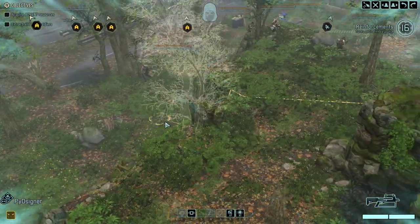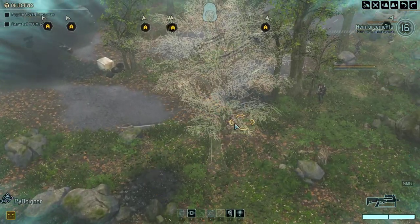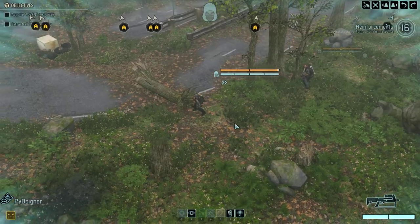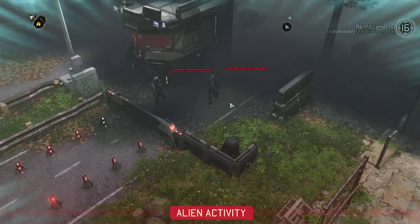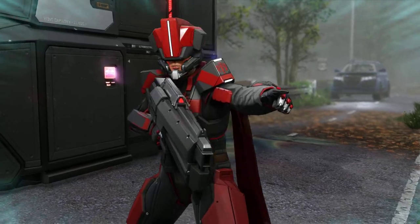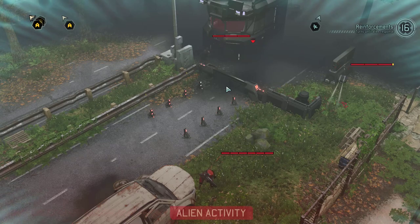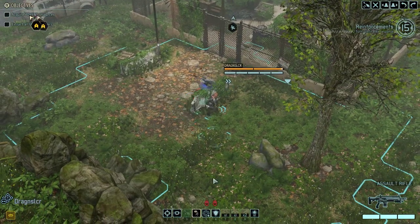I've got two Shinobis here. Alien activity — there's the aliens. They're coming in from that side, so they're definitely going to see us.